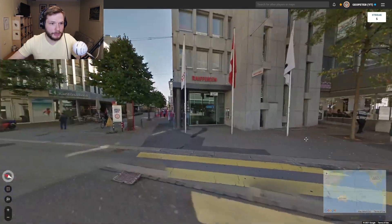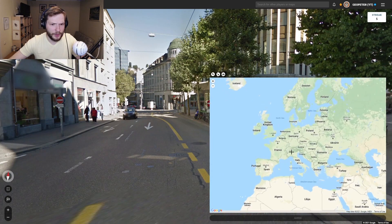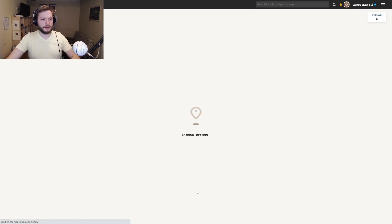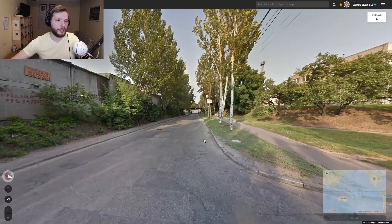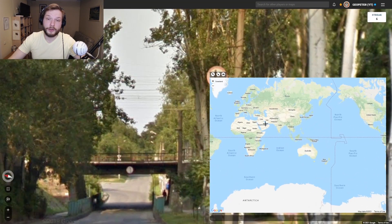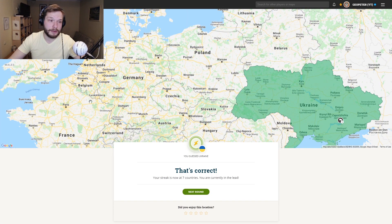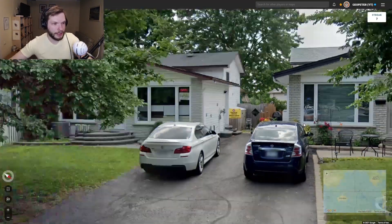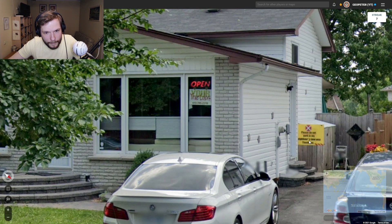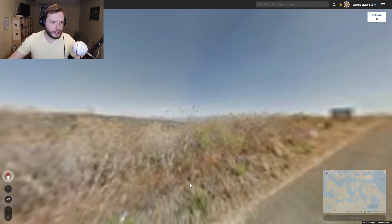A very huge Swiss flag. I wonder where this could be. The red car — when you get a red car, you will most likely be in Ukraine. That's a thing in Ukraine. Sometimes quite rarely you can get a red car in Belgium. There is a Canadian flag. Please do not park. Neighbors. But anyways, this is Canada. That is Canada.